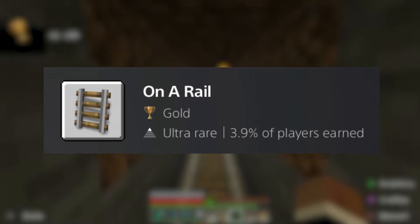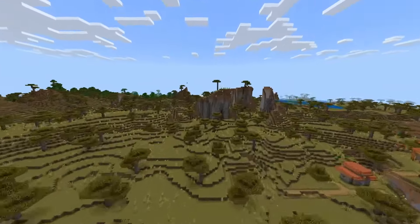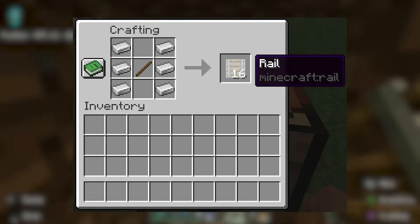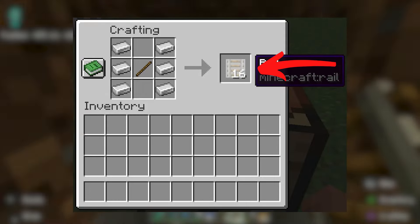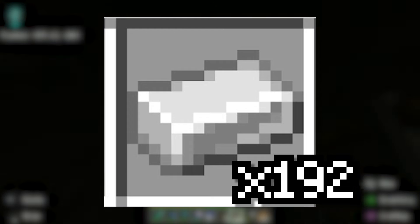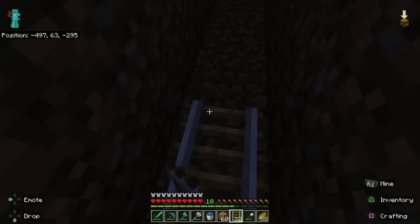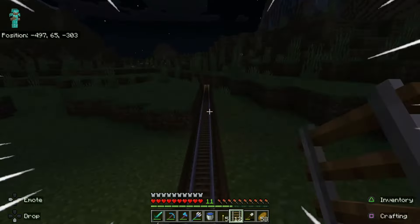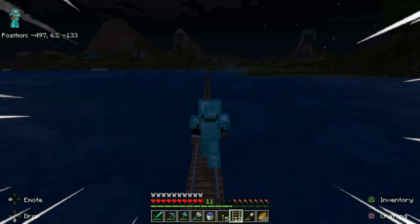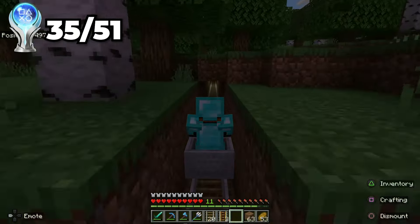The next trophy is on a rail, which requires you to travel by minecart for 500 blocks. And 500 blocks is a lot. One of the biggest problems I faced was crafting all the rails — to craft 16 rails you need 6 iron, and I needed to craft 500 rails, so that means I need 3 stacks of iron. I went on a mining trip and came back with a little over 3 stacks of iron. I crafted all the rails and started placing them down. Once I placed them all down, it literally took me 2 minutes just to run back to the start. I rode the minecart for a few minutes until I got the trophy right before the end of the track.